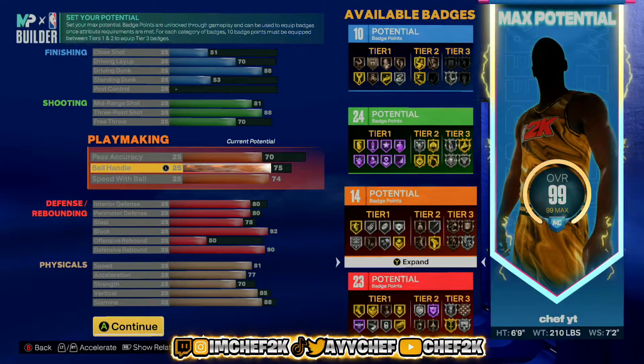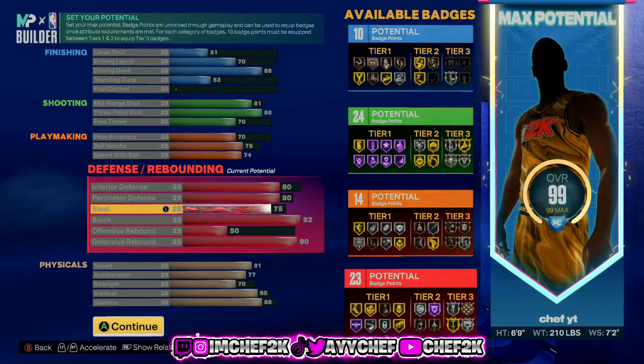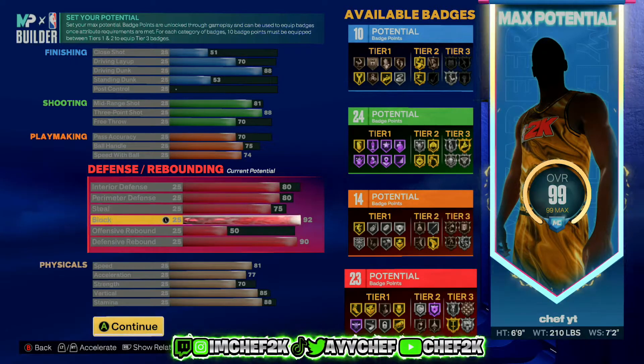I also made it to where you can dribble — this is more of an all-around stretch. You can make one where you don't dribble as much, but with the 75 you'll be able to get certain dribble animations that can actually get you open. So there's more of a fun content kind of stretch build. And then the defense is really insane on this build — you actually get 92 block. You still get an 80 perimeter defense if you need to guard ball, and 80 interior as well, so you can hold centers. This build really can do it all.